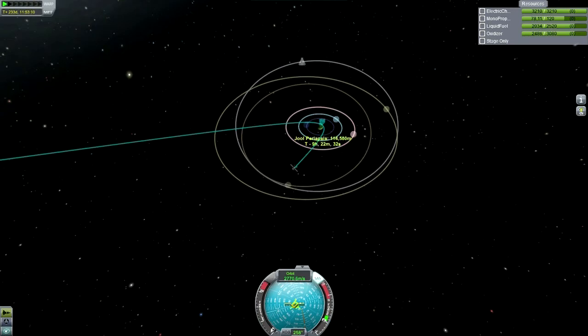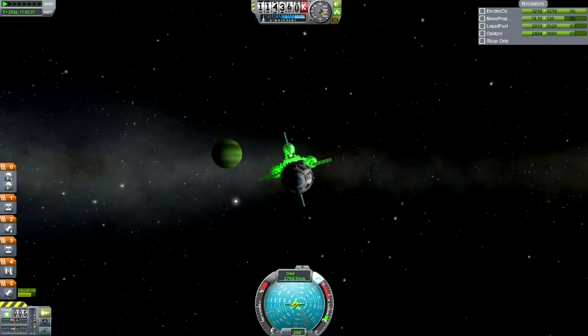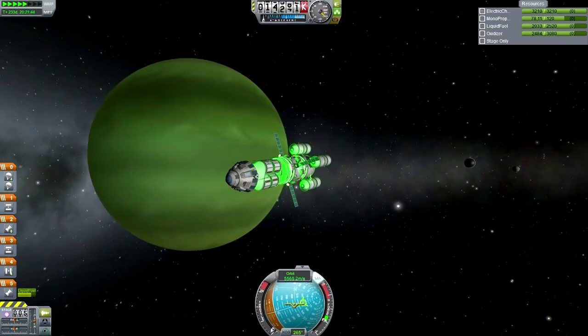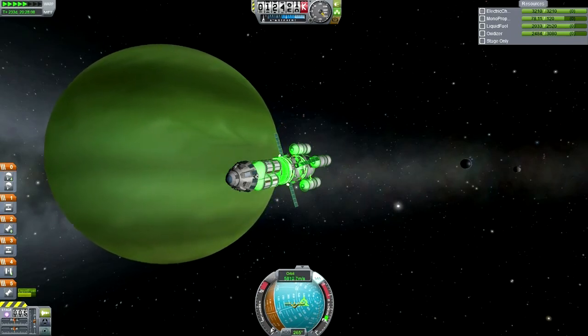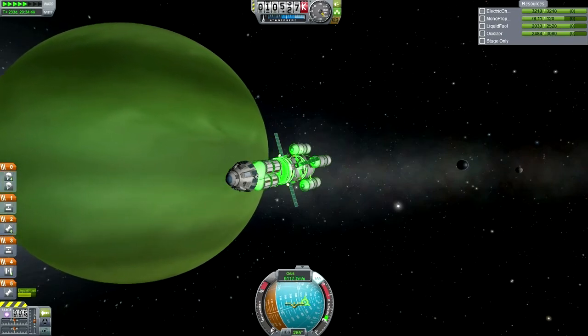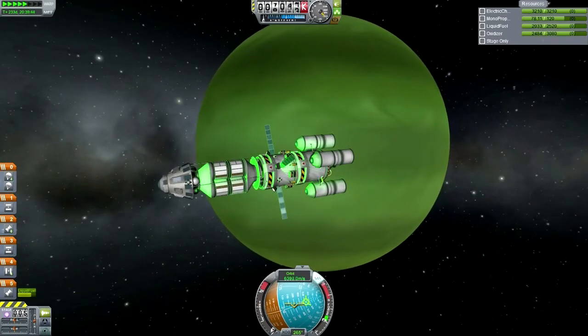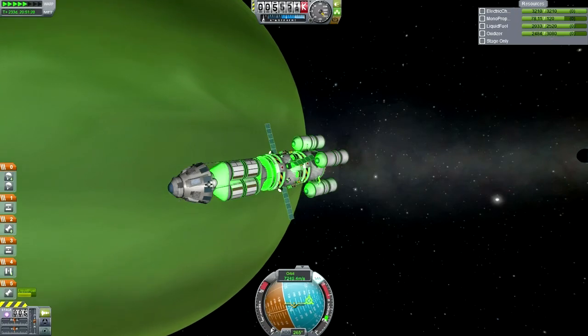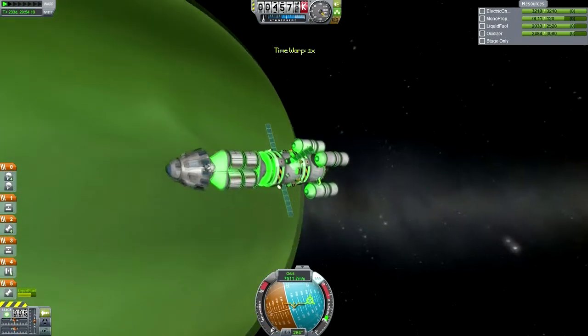Alright, I think I've put all the numbers in correctly. I'll be content with 108 kilometers — going to play it safe. While we've got our approach to Jool, let's get there and get into orbit. You know what would be fun? If we could have this craft rendezvous with the manned mission and have them pick out the science from the Science Junior to return it home. I do want to try returning this craft back home though — that would be a fun alternate mission.